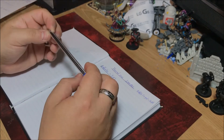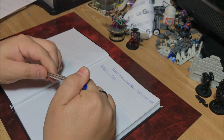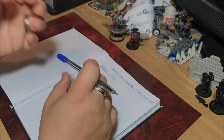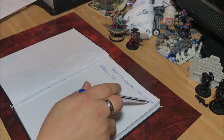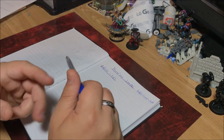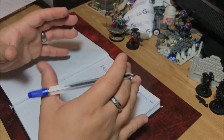It's 2000 points, which is what I'm aiming for - the same as all my forces. It's going to be Battleforged, so three command points for that. I'm running two detachments: a Battalion and a Supreme Command detachment. That gives us five for the Battalion plus three for Battleforged - so six, seven, eight - and then the Supreme Command as well, giving us a nice healthy nine command points in total.